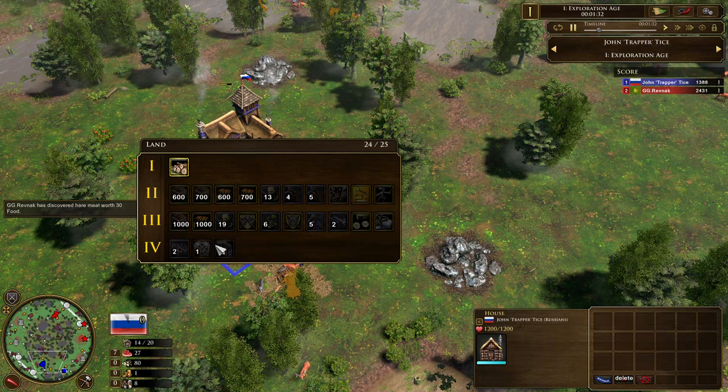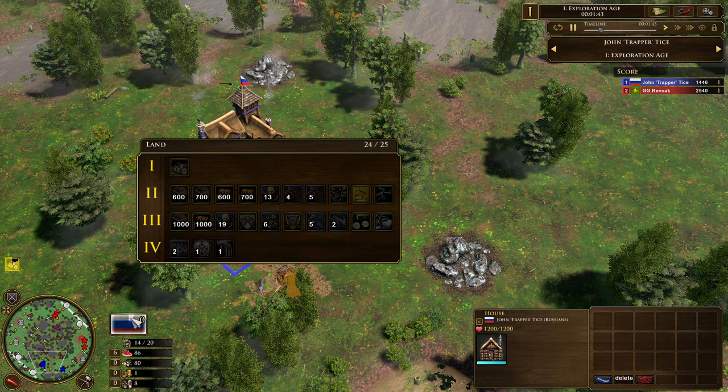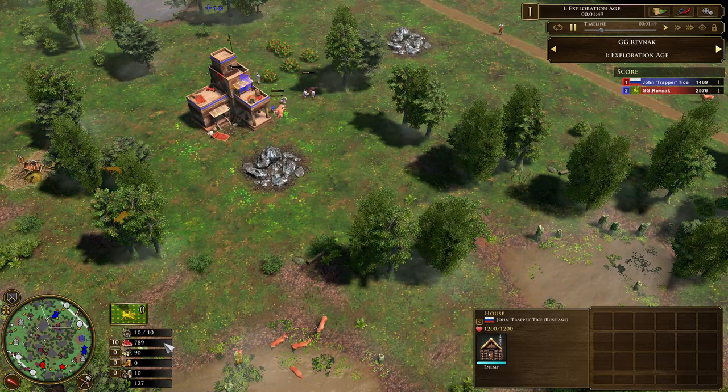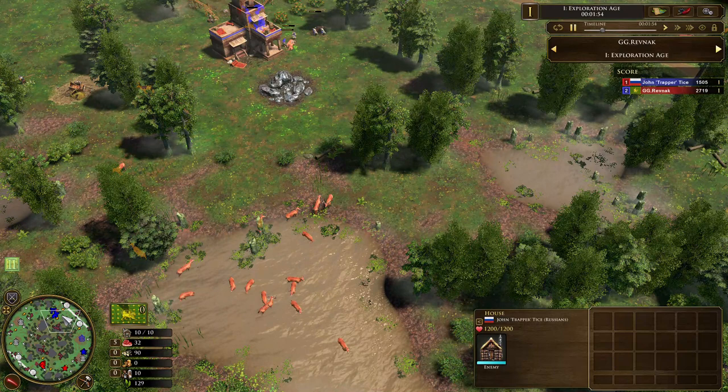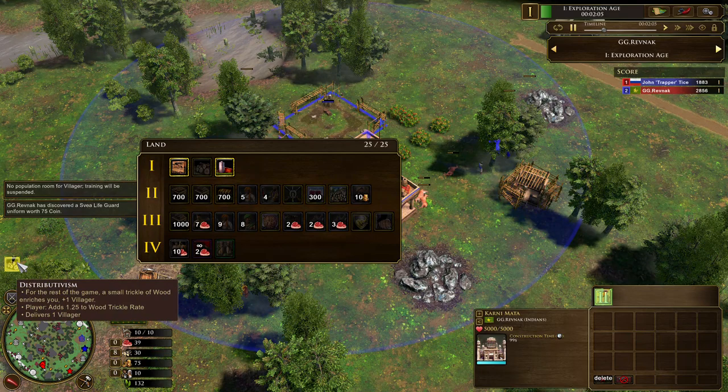Let's check their decks. Very standard deck. There are two Cav cards in Age 2 and one Streltsy card — he might rush in Age 2. Let's check Revnek. Revnek is at 10-10. He hasn't chosen his deck yet. He's aging up with the Karni Mata. He's going 10-10 with Trickle.